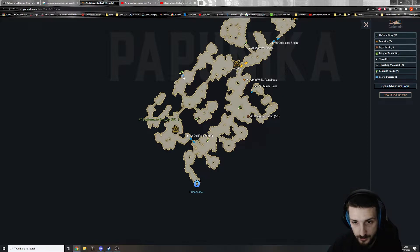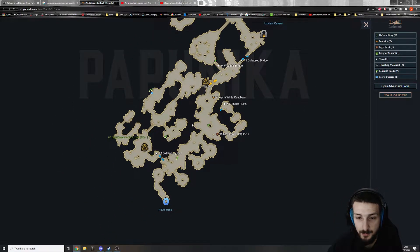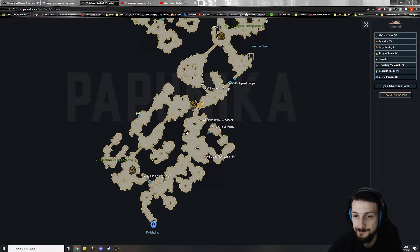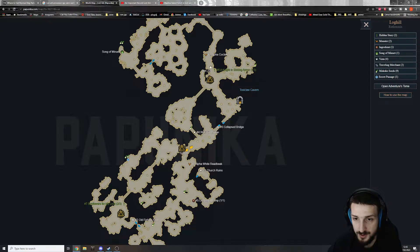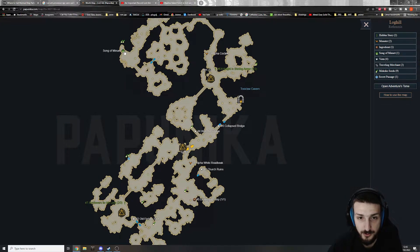It also shows the location of every shortcut. You just click on it and it'll tell you how the secret passage is going to open up. For the collectibles, there are locations for that as well, locations for the lookout points, the bosses, and the traveling merchant. It also tells you what songs are required for opening one of these.